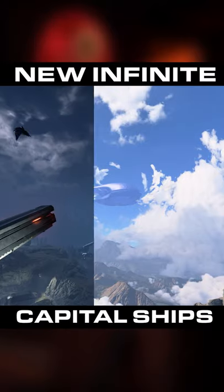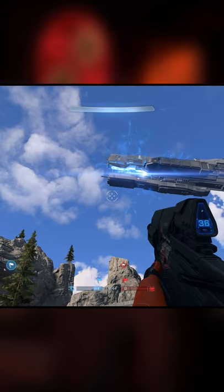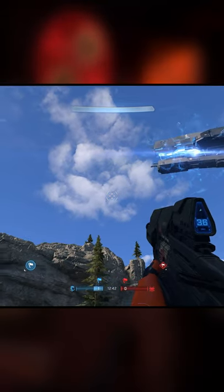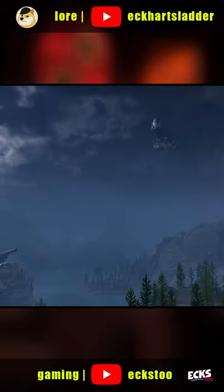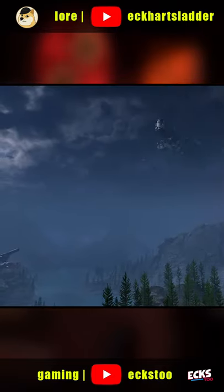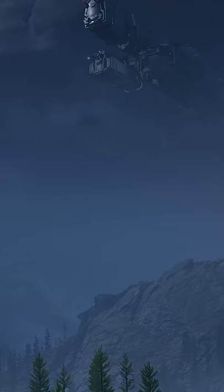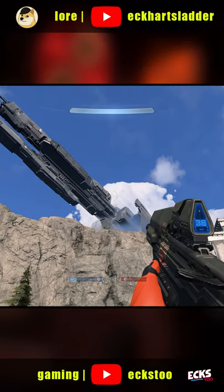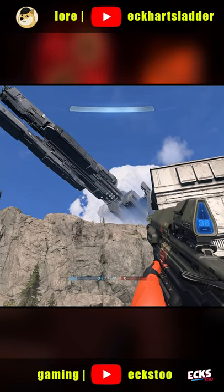Halo Infinite has several new capital ship types in the multiplayer maps alone. The maps Recharge and High Power both feature a brand new UNSC Frigate class. This frigate does look like traditional Halo 1 through 3 style frigates, but the ship is significantly leaner with other major differences in design. My guess is that this is a post-war UNSC ship, which probably incorporates both Covenant and Forerunner technology.